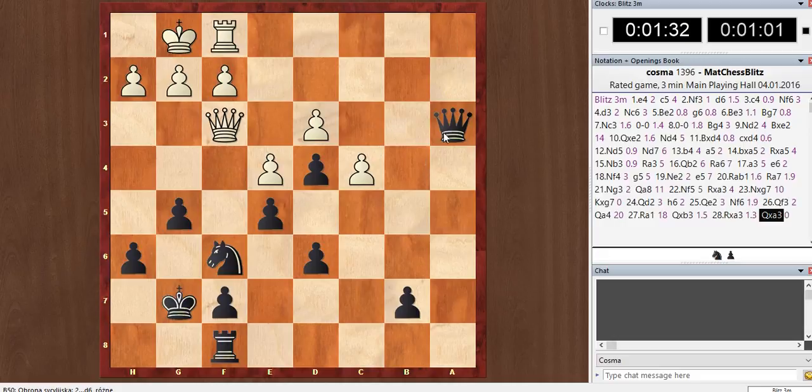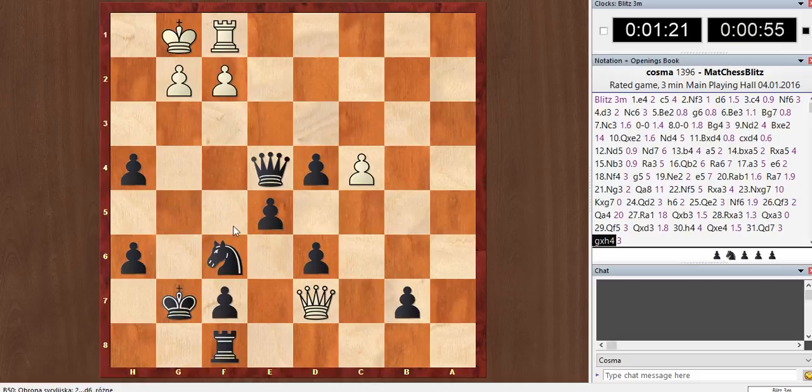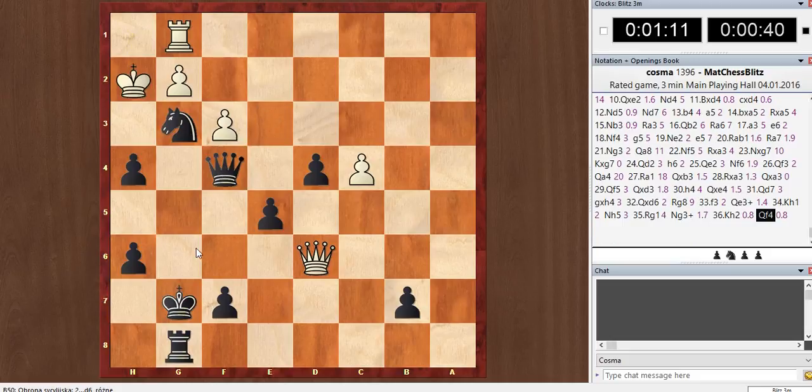Let's take that one — we're a piece ahead. Take a pawn, just like I said: if the d3 pawn falls, everything falls. Let's just take everything we can. Maybe I could attack somehow — possibly use a knight check, check, and mate.